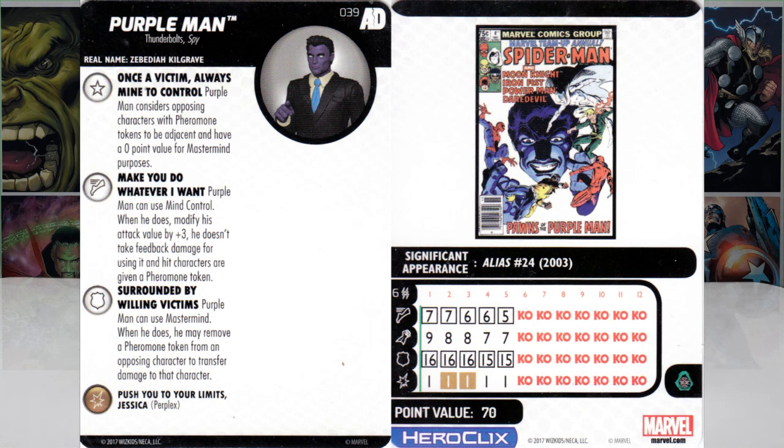His defensive power, for his whole dial: Purple Man can use Mastermind. When he does, he may remove a pheromone token from an opposing character to transfer damage to that character — and that's anywhere on the map, considered zero points and adjacent. He's also Minions of Doom TA, so he's a wild card — you can take Mystics, Batman Enemy, Sinister Syndicate. Replace that attack value up to 11 or 12, and then you get plus three. Look at that 12 from Shiva — and he's only 70 points, so that's only 120 total, and you just mind control everybody.